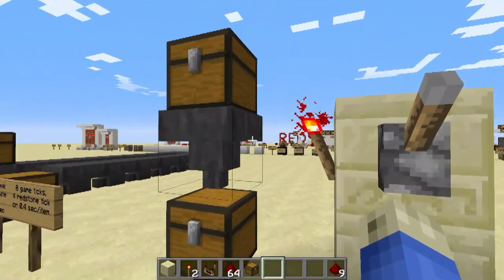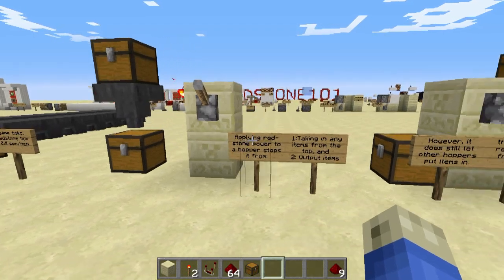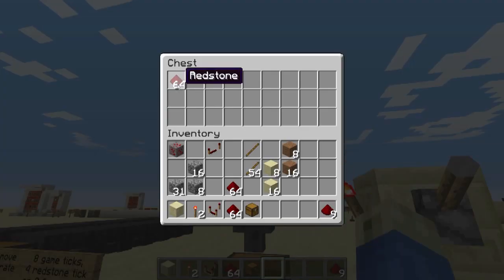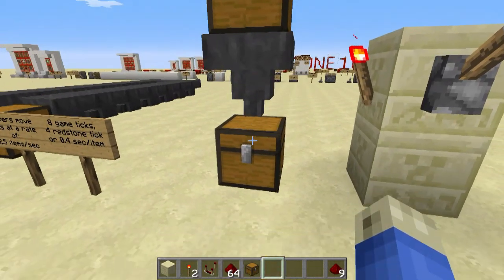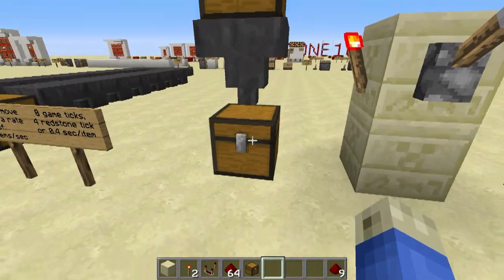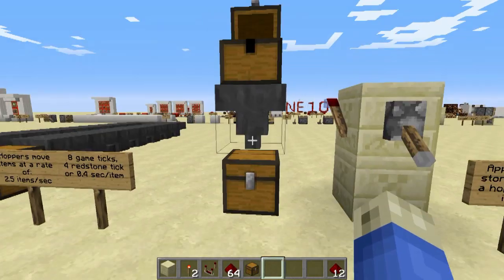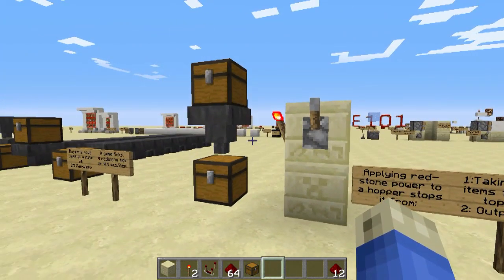If we apply a redstone signal to a hopper, it will stop it from doing two things: taking in items from its top and outputting items. So in this case, this hopper is deactivated with this signal, and the chest on top is still full of redstone — it's neither getting sucked out from the top, and if I were to put something in here, it's not going to be shot out the bottom. As soon as I turn off the signal, it releases it and starts draining. That's called deactivating the hopper with a signal.